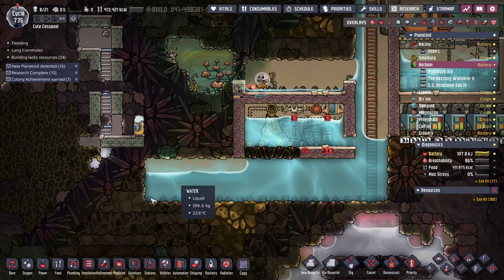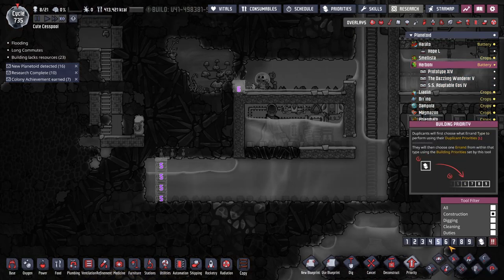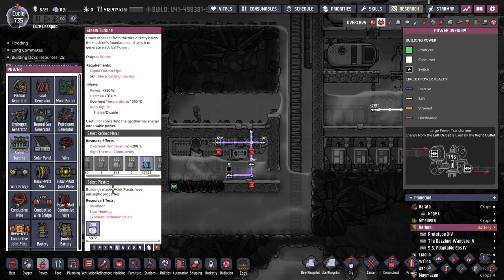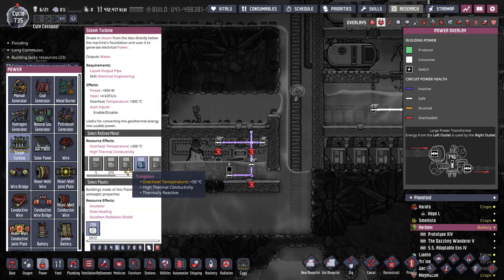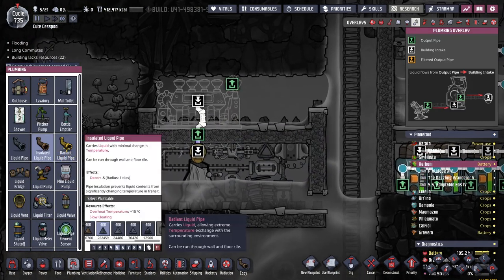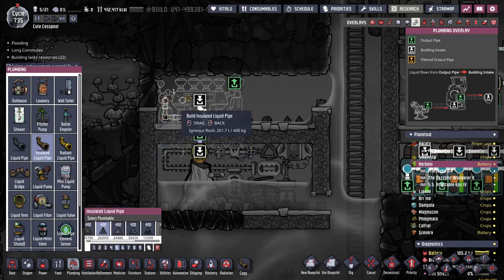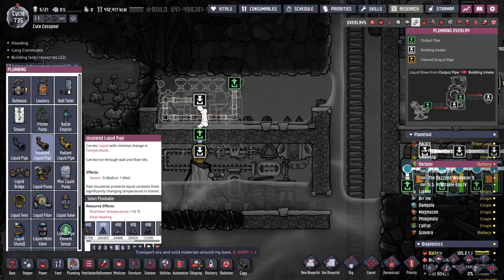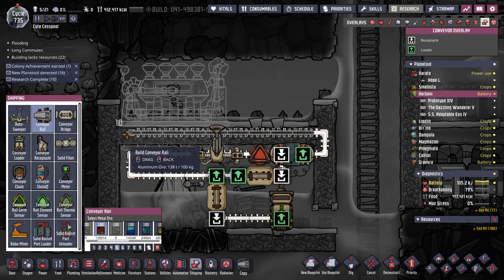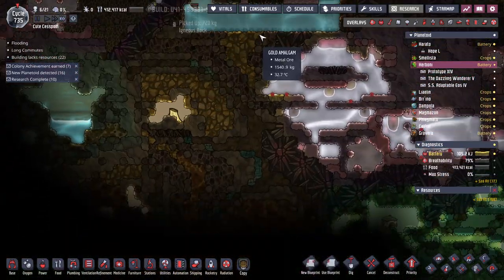The pump pulled in some oxygen - that's annoying. I don't have enough gold, it's all inside there - copper will be fine. I think I can just do this self-cooled like that, and if I want to change it then I've got the bridge. That might be asking too much but we'll find out - gold doesn't get super hot.